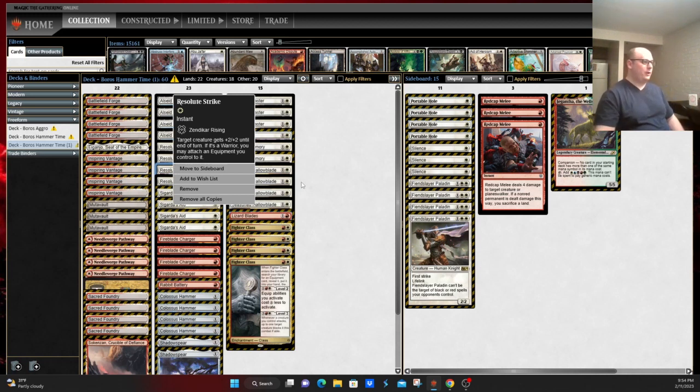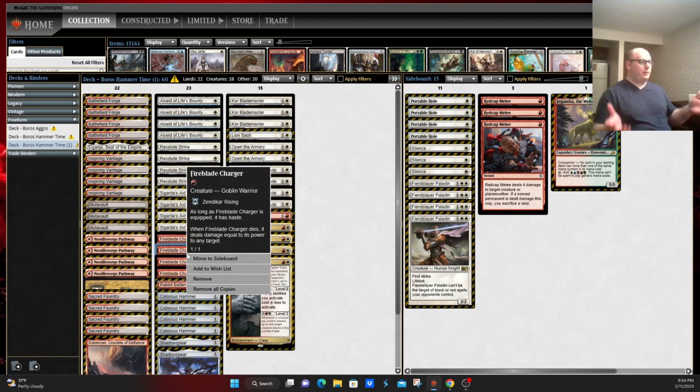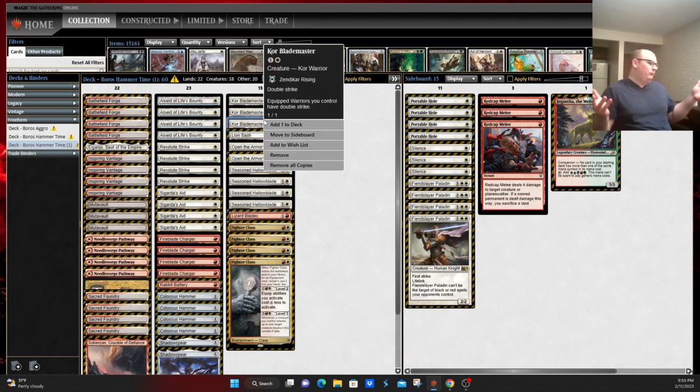The rest of the deck is either finding the Hammer, protecting the Hammer, or just beating your opponent down. You have things you can equip it to: Fireblade Charger — as long as Fireblade Charger is equipped, it has haste. So you can play this on turn one, or play Sigarda's Aid on one, play Fireblade Charger, play Hammer, equip, bash your opponent for 11. If they happen to kill it, they take that amount of damage to the face. Pretty good overall, but a little fragile if this is the only card you can equip it to. Otherwise, Carrie Blademas — a 1/1 Double Striker, also a Warrior — shockface. Only so many Warrior creatures you can equip to.